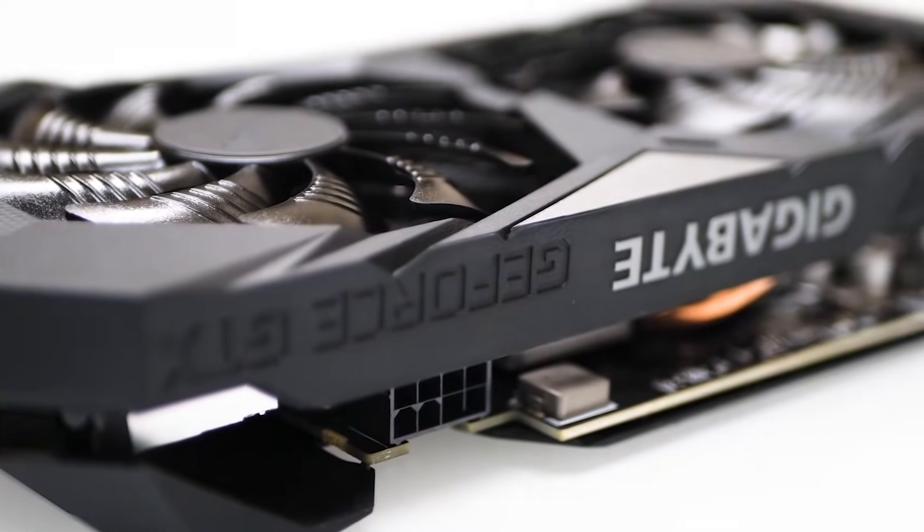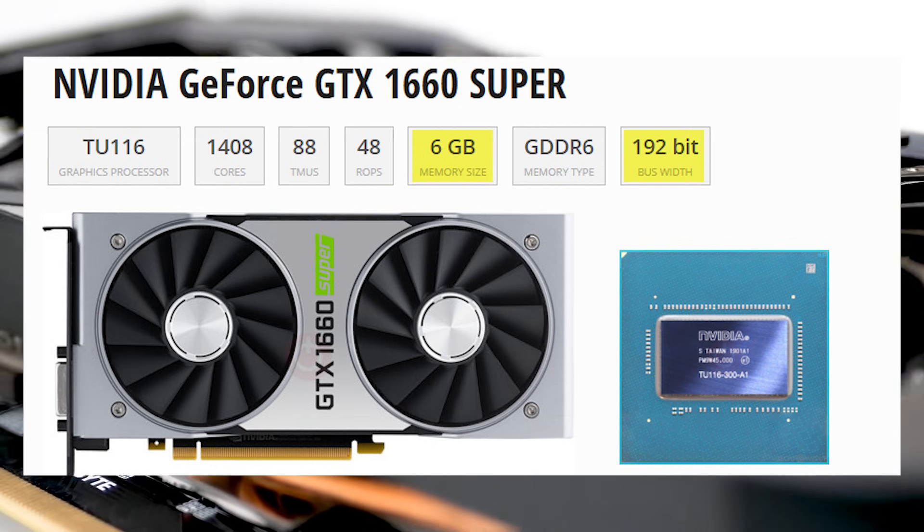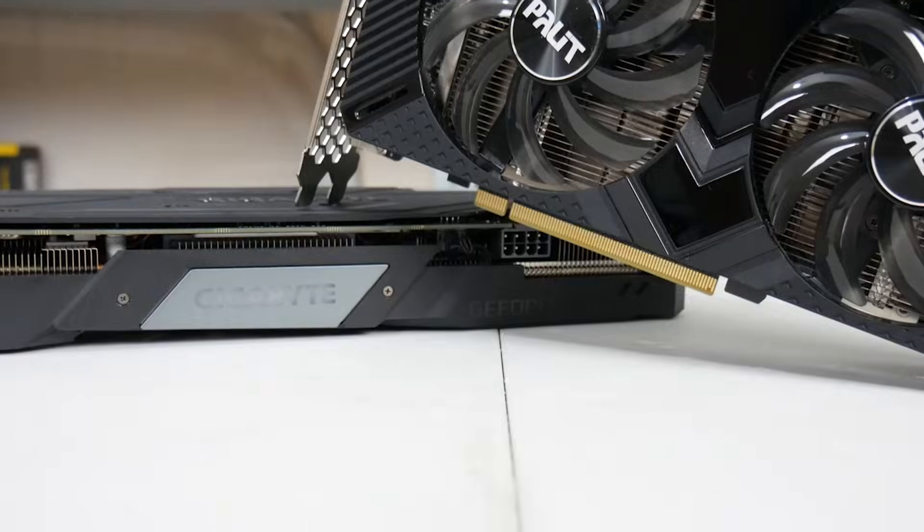Meanwhile, the 1660 Super comes with 6GB of VRAM, a full 192-bit memory bus, and no PCIe bottleneck, even on PCIe 3.0 systems.